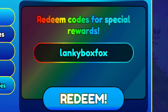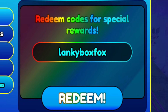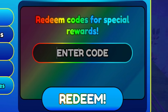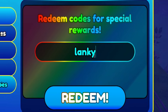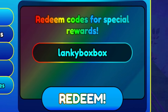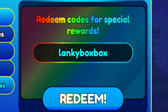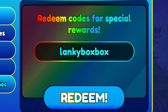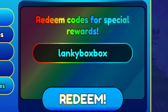Once you've redeemed that, go ahead and enter the next code which is 'lankyboxbox' — L-A-N-K-Y-B-O-X-B-O-X. Redeeming that code will give you some nice rewards inside of Sonic Speed Simulator, so make sure you go ahead and redeem that one in if you haven't already done so.